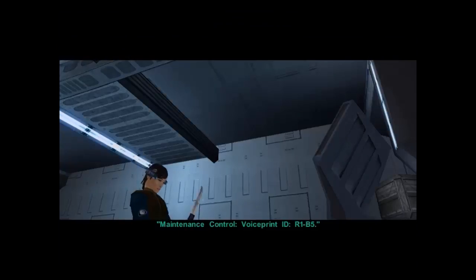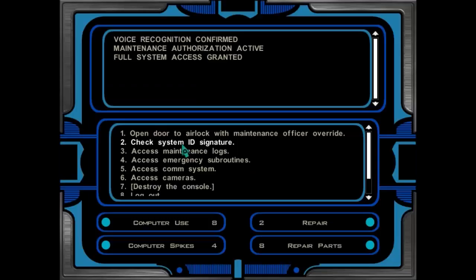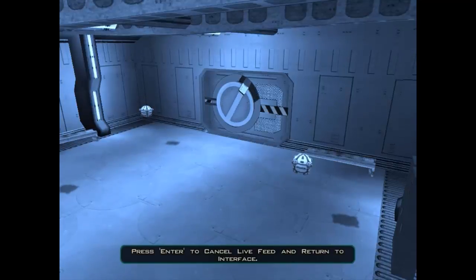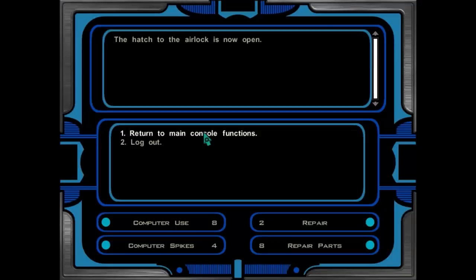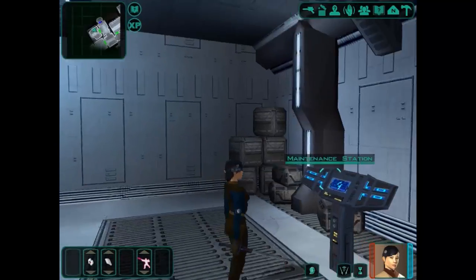Let's enter the voiceprint code - voice print ID R1B5. Voice recognition confirmed. Maintenance authorization active. Full system access granted. Open the door to airlock with maintenance officer override. There we go - the hatch to the airlock is now open. Beautiful. We're going to log out here. Fantastic - we've got a thousand points.